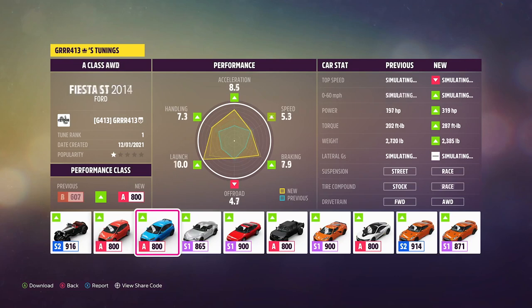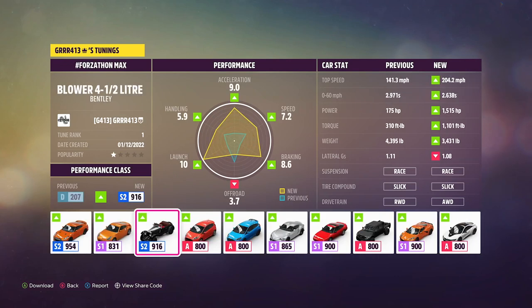Now there is another option: the Forzathon Max tune. It is S2, it has 1500 horsepower and a top speed of 204 miles an hour. Unfortunately due to patches you cannot use this car for the AFK method because eventually the drivatar just starts full-sending it in each direction and you lose control. I tried it without traction control — ended up in a ditch after the second checkpoint. Tried it with traction control — didn't even make it through the first checkpoint. So if you plan on doing this race legitimately, this would be the car to use since you can reach 200 miles an hour in it.